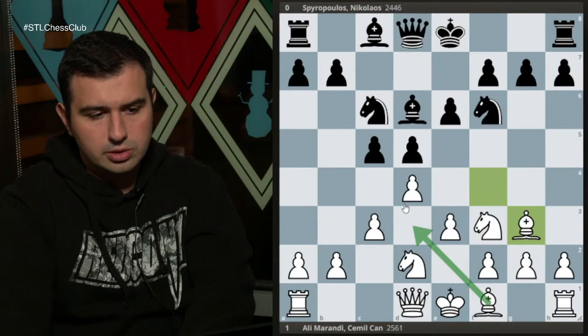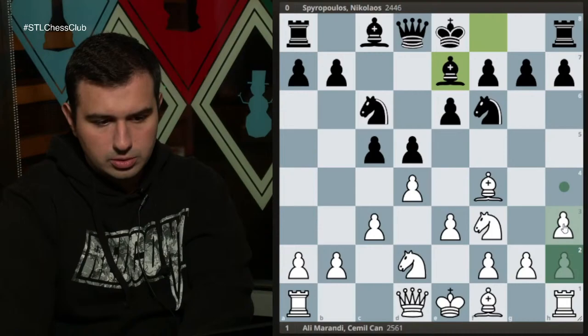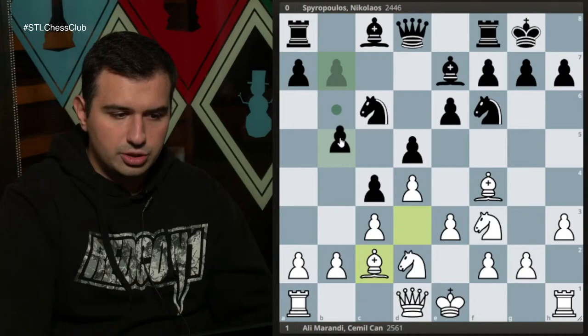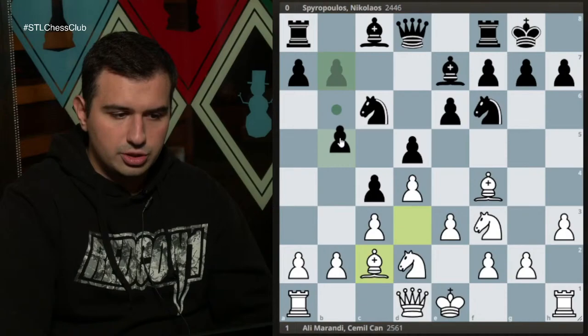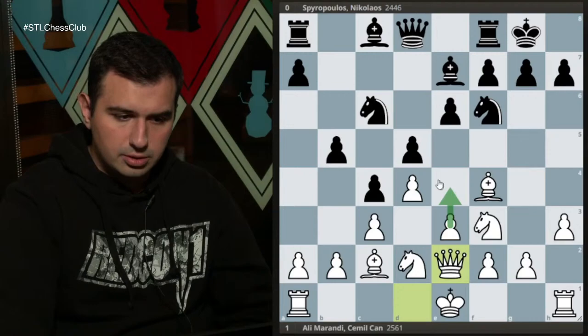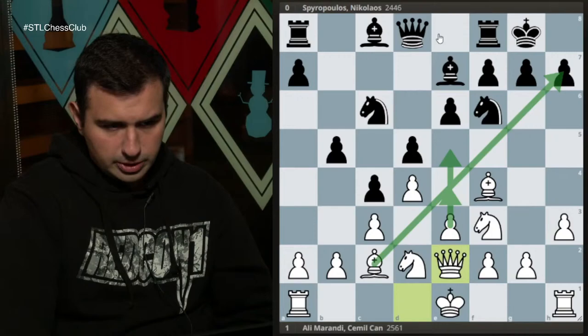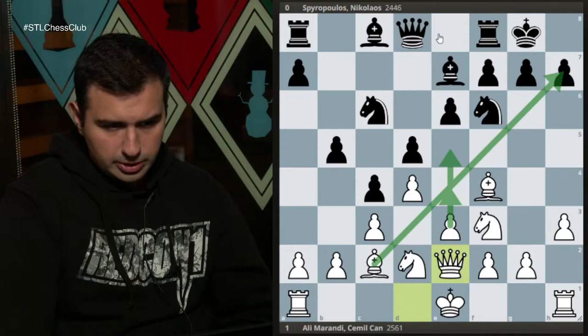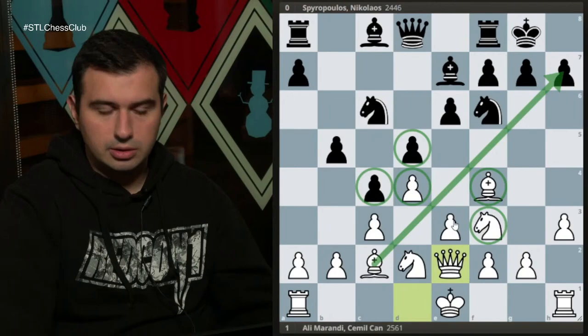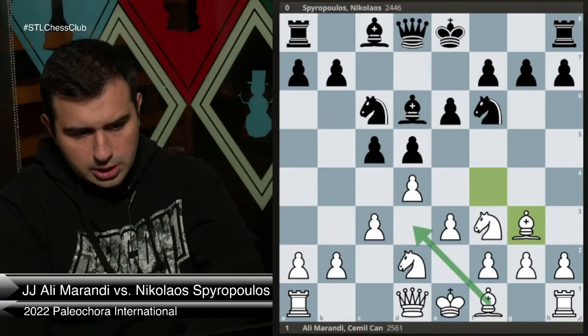There is a specific line where people play c4 — for example, after Be7, h3, castles, Bd3 — where black can get a tempo on the bishop and try to launch a queenside attack. What this allows white to do is play Qe2 followed by e4, breaking the center and launching a kingside attack. The most common idea: if the center is closed, attack on the flanks. We have more pieces on the kingside, especially the bishop on c2, which can cause trouble.